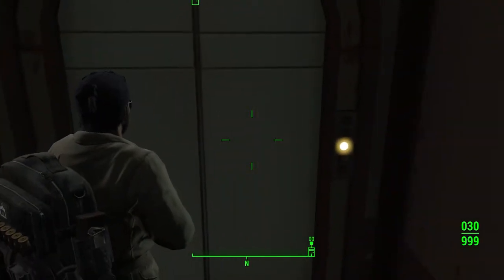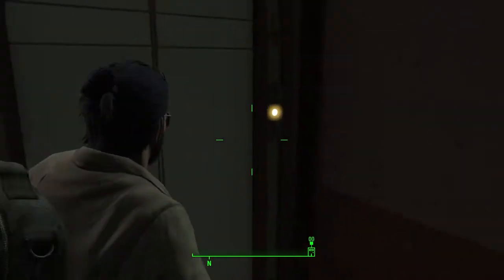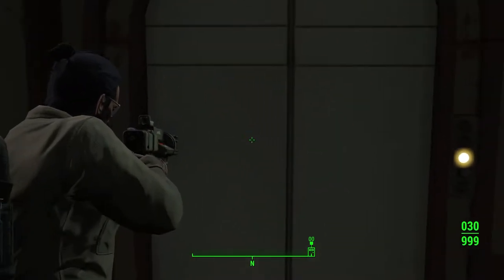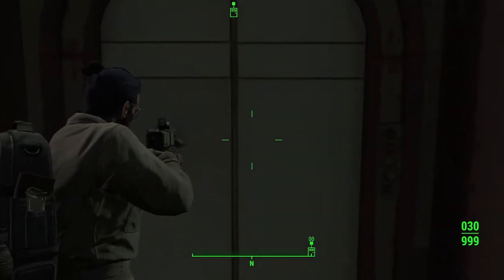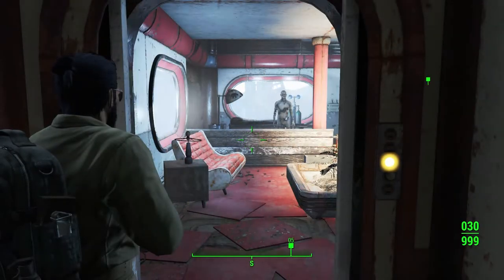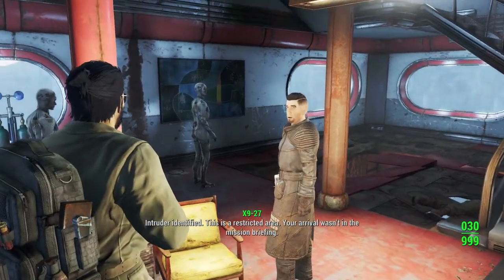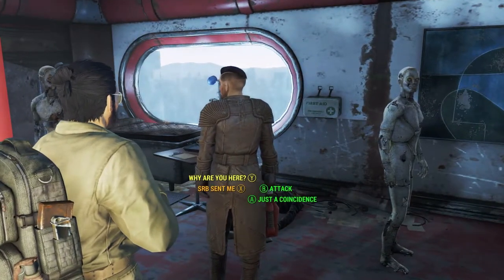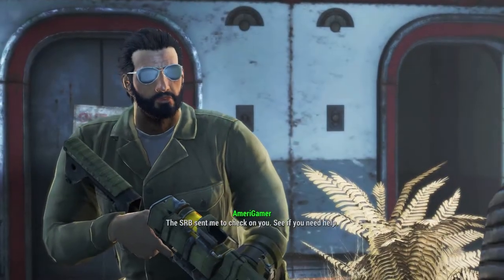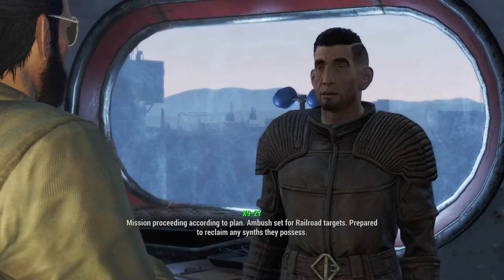We are an undercover agent here after all. All right, here goes nothing. The synth identifies us as an intruder in a restricted area - that wasn't in the mission briefing and will be reported. We claim the SRB sent us to check on them. The courser confirms the ambush is set for Railroad targets and they're prepared to reclaim any synths.